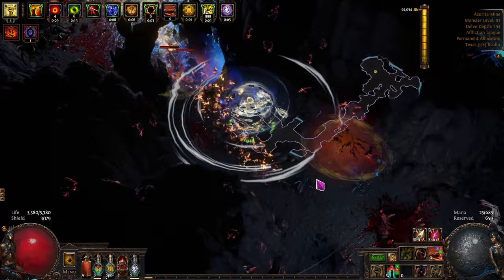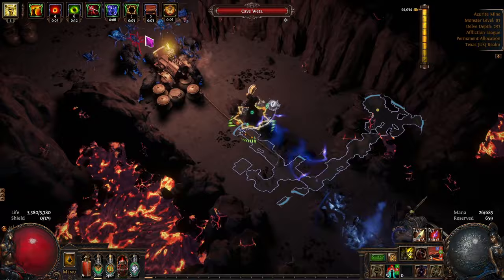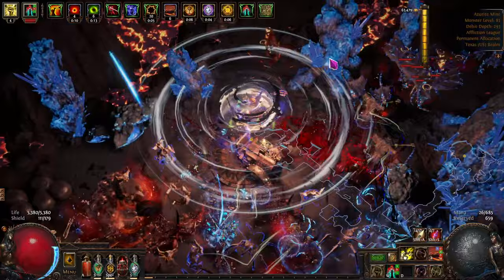I'll tell you what the prices are once we get out of here — I'll tell you what we just got in chaos and try to do that on the fly. It's four chaos per 300 Azurite on this. Let's see how many we get.